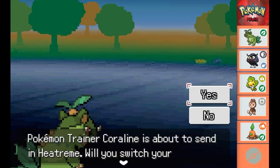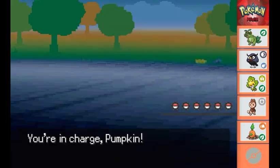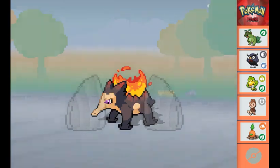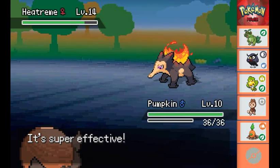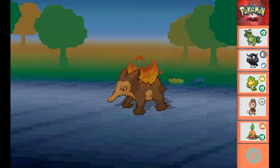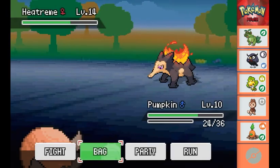Now she wants to send out her Heatream, which I guess is the evolution of her starter Pokemon from this region. So we decide to swap to Pumpkin. Here comes the Heatream, which looks kind of cool. We go ahead and use Mudslap right after it uses a defense skill to raise its defense. Mudslap doesn't really do that much damage but it is super effective, and it manages to lower its accuracy. We use another Mudslap after she uses Ember on us, which takes Pumpkin down to nearly half.